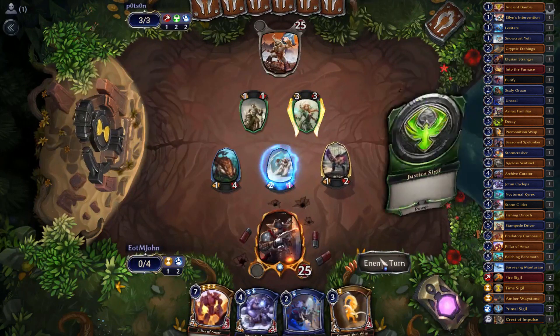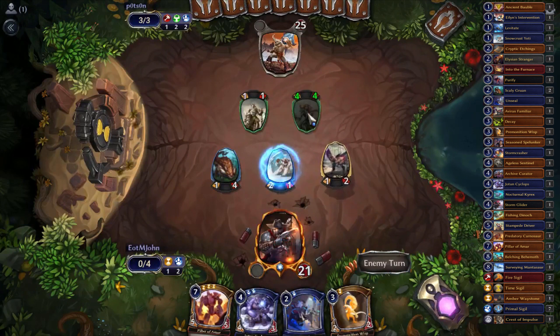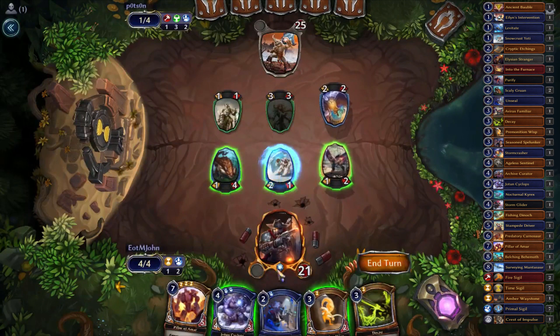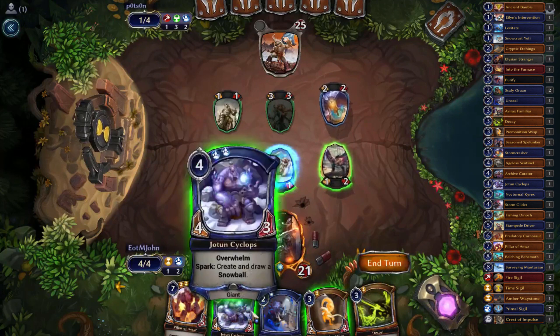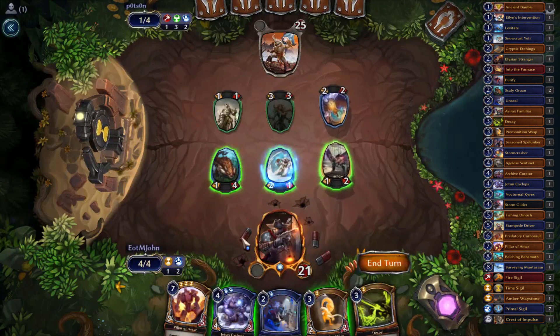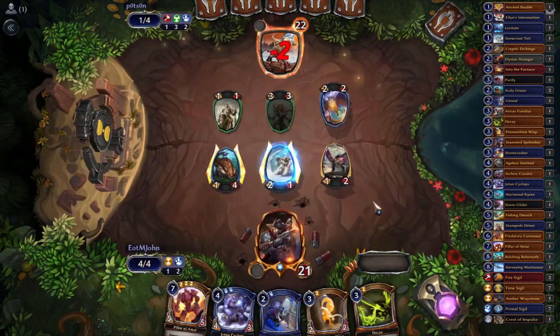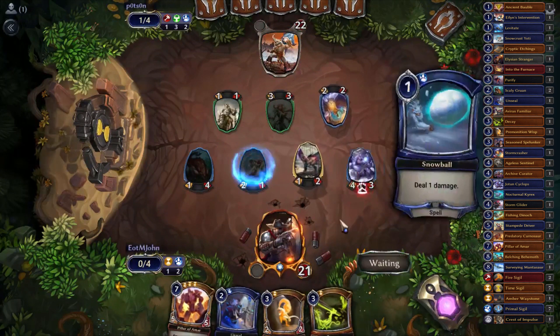Opponent's going to get in for four because I'm not too keen on trading my board for a Spire Chaplain. Opponent plays Storm Crasher — that was not what I wanted. I didn't want to play a no-value Yoten Cyclops. Alternatively I could attack with these two and see how they block. Let's attack — I don't want to lose my Avrax Familiar because it's important. They do no blocks, which lets us get our snowball. Excellent!